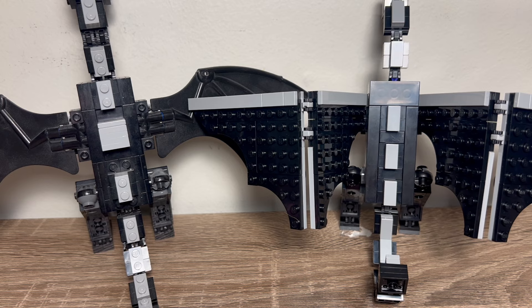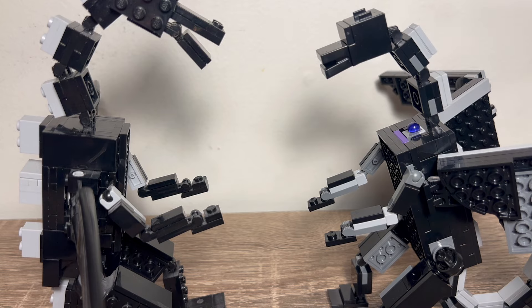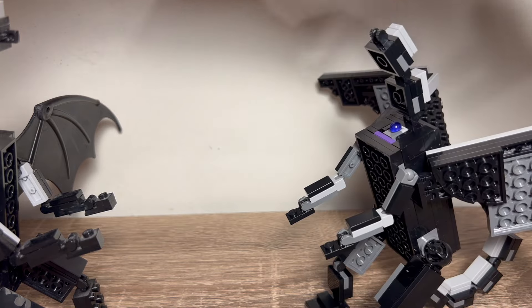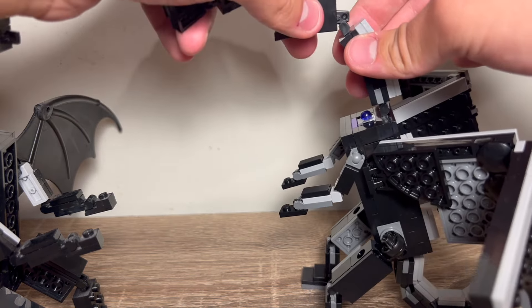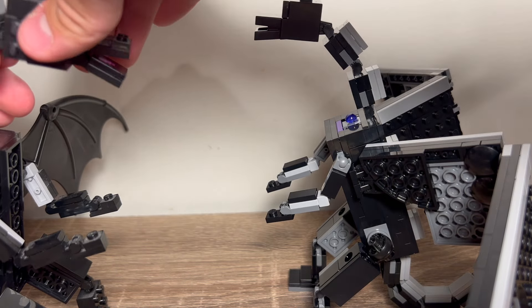LEGO did a huge improvement on that. However, the biggest issue with this dragon is the face — it's way too small. The old face is so much better in so many ways. The studs being on the nose really help with those two little nostril details, and the new face is just too flat. The Ender Dragon has two nostrils, so those studs worked really well. In proportion to the body, the face is just too small on the new one. Honestly, it looks so much better if you remove this face and put the old one on. Even with new pieces, I feel like LEGO could have done a much better job with a new face print.